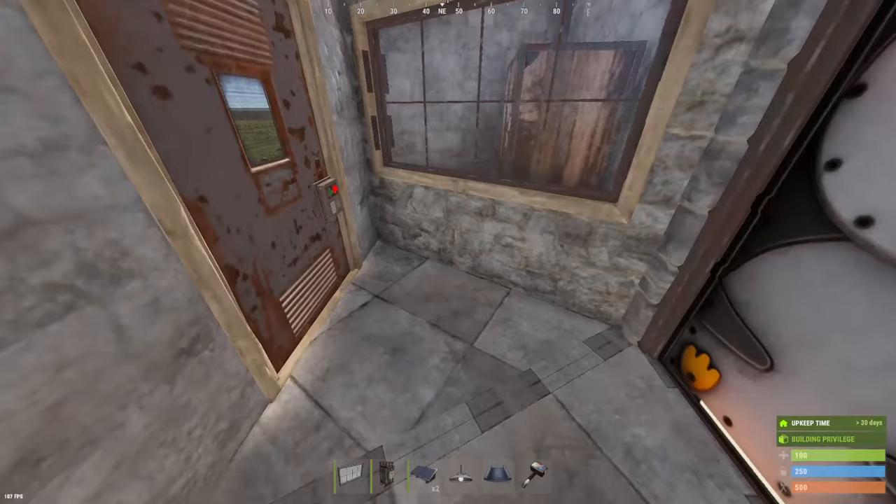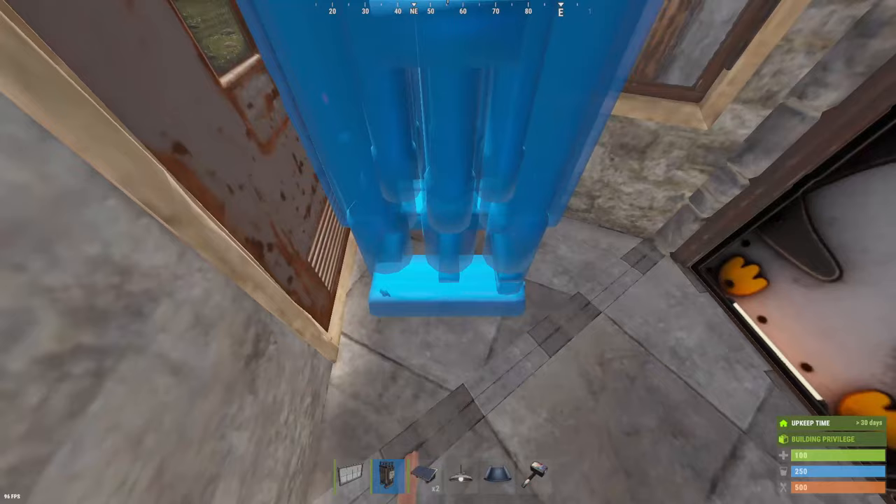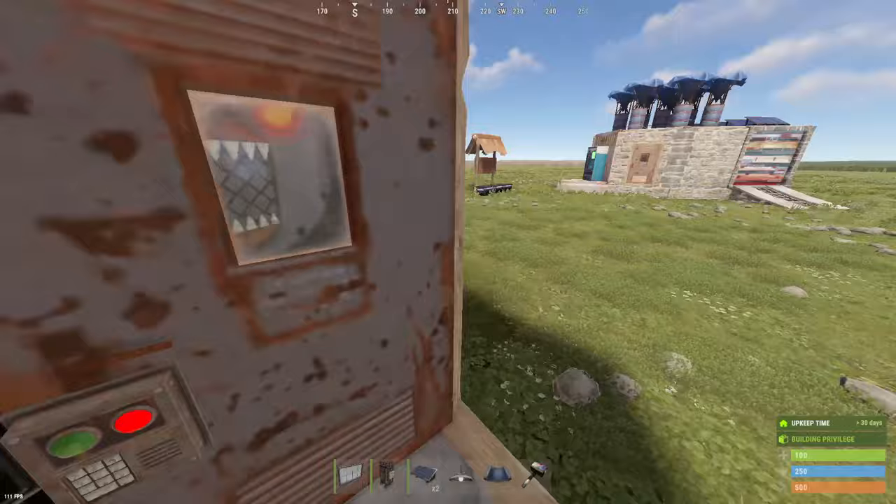Our large battery is going to go in front of the TC. Make sure you leave some space on the left of it so we can get our vending machine in there, then push it as close to the TC as possible, kind of just in the center of the triangle, then push it back and put a window down in front of it. This saves us on some metal fragments and makes it pretty easy to access the vending machine.